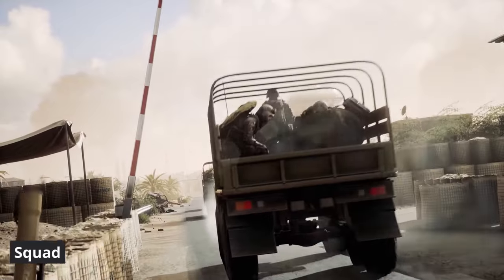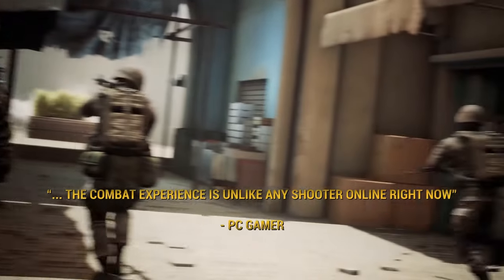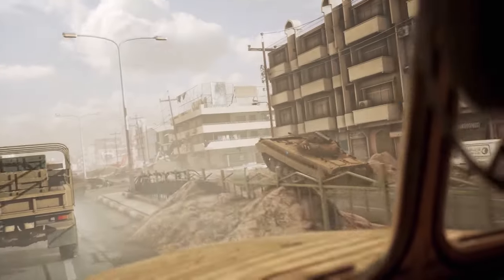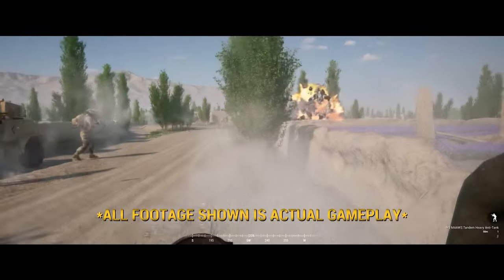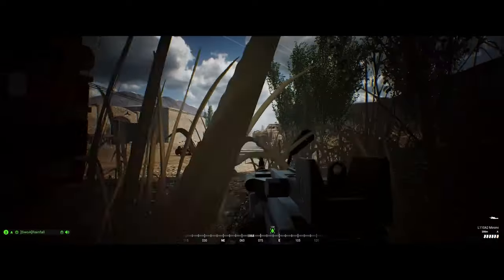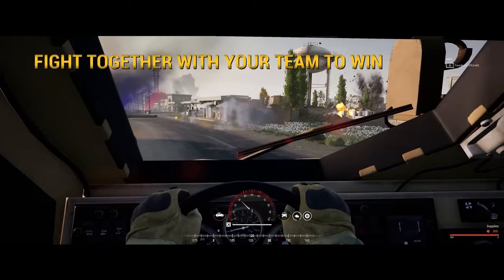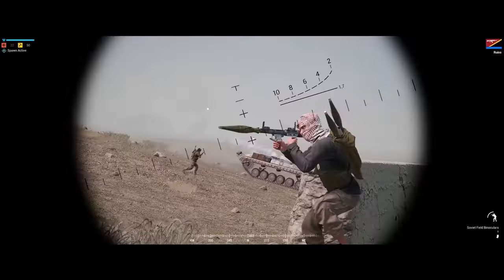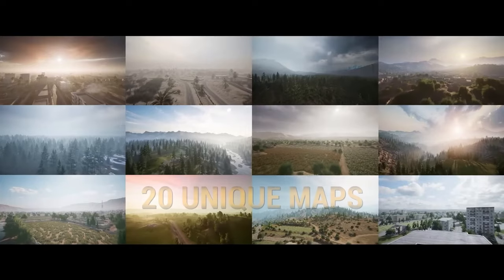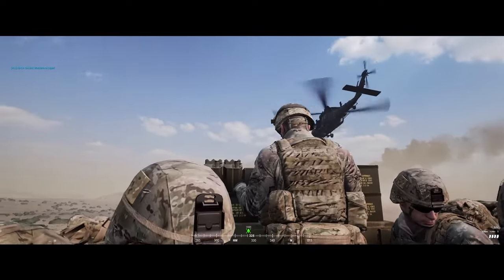Squad — a tactical first-person shooter with a big emphasis on realistic combat scenarios and strategic team play. The game features large-scale maps, vehicles, and up to 100 players per match, creating an intense battlefield experience. Communication and coordination with your team are crucial, with a heavy reliance on voice chat. As a squad leader, you'll orchestrate maneuvers and construct forward operating bases, while individual roles — from medics to anti-tank specialists — impact the tide of battle. What really makes the game stand out is the commitment to realism that offers a challenging yet rewarding warfare simulation.